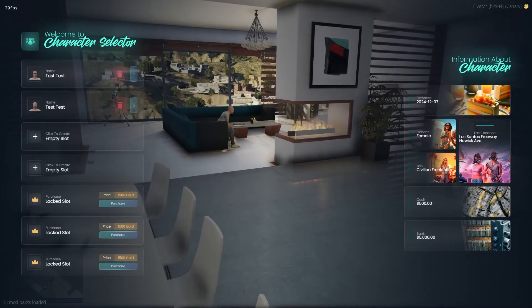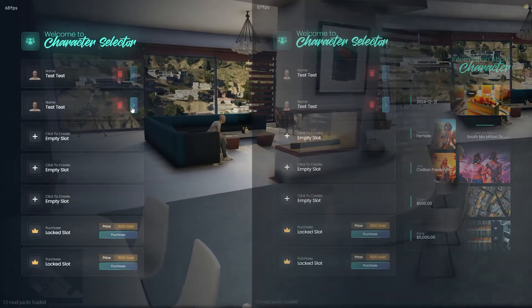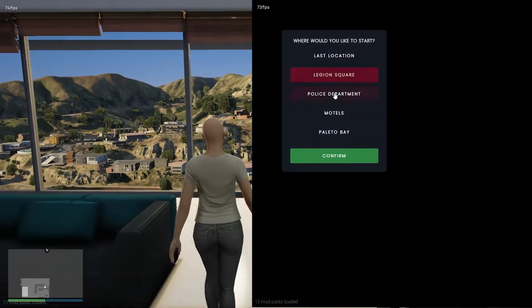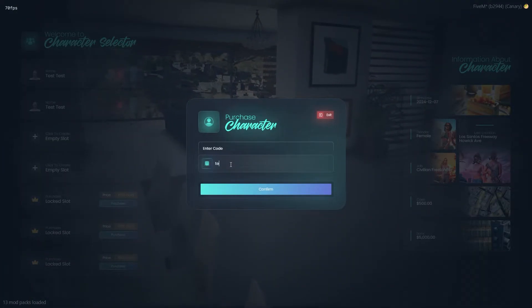With this easy multi-character script you can choose as many slots as you want and how many of those slots are paid. You can choose between a spawn selector or the player's last seen location as the spawn button action. You can also buy slots from Tebex and the codes you use can't be used again.